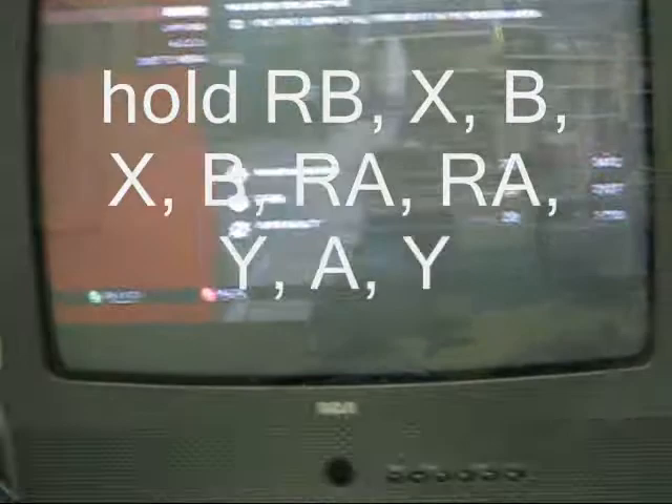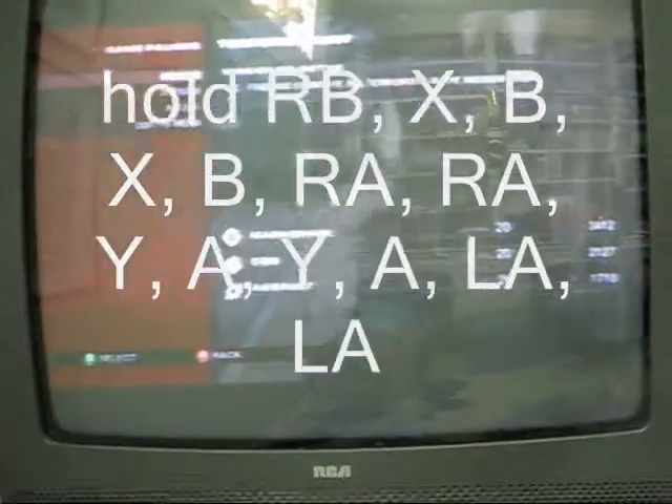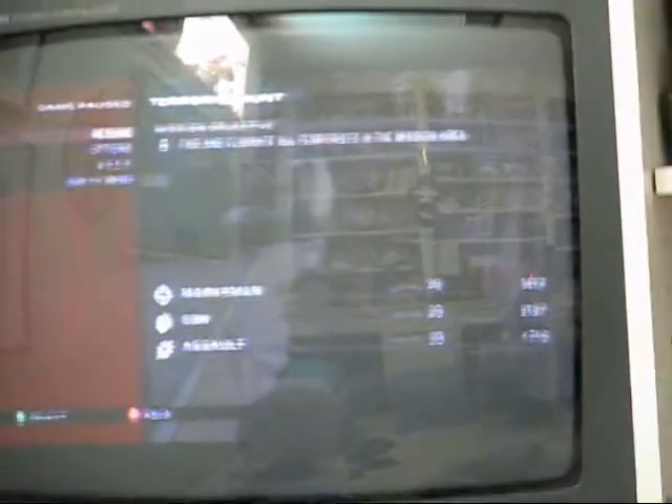Now, how to do it: you press Start to get into the start menu, then you hold RB down. You hold it throughout this whole time and you hit X, then B, then X, then B, then click the left analog stick down twice. Then you hit Y, then A, then Y, then A, and click the right analog stick down twice — and it should work.